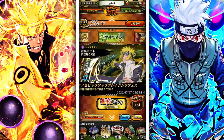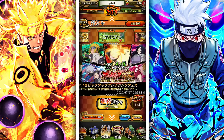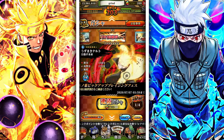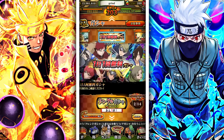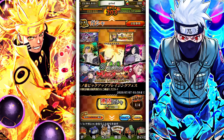Please do not summon. We have guaranteed units like Blazing Bash Minato, Naruto, Kakashi, Sakura, Hinata. Only Naruto is low-key worth it, but do not summon, please. The banner is okay, but just do not summon.